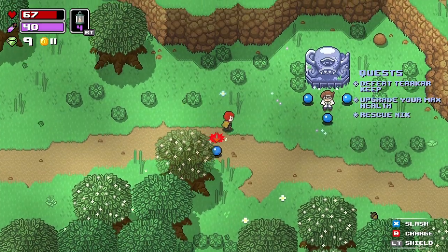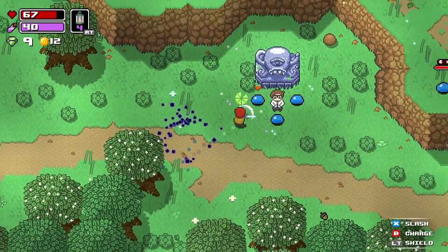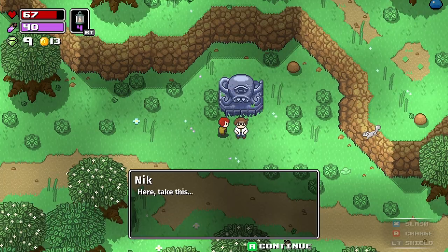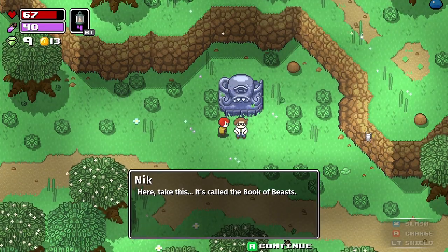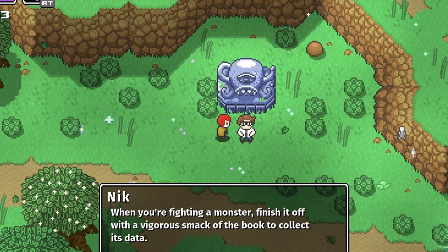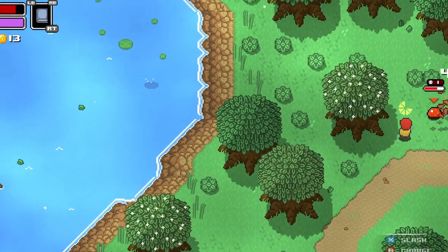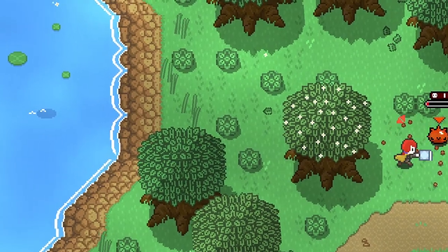There he is, surrounded by slimes. Let's go help this guy out. Save myself here first though. They were literally just standing around you, bud. You couldn't handle that yourself. After finding and talking with Nick the scientist, I got a Book of Beasts, which I can use to collect information on enemies by doing this. We just gotta smack him just like that.